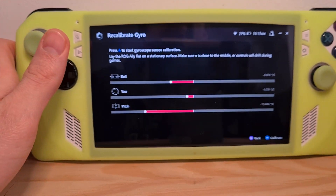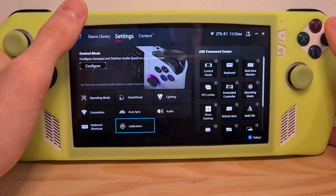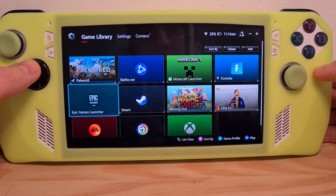But if you want to do this on a game-by-game basis, go back to the main menu of the Armory Crate on game library. In here you can calibrate the gyro on a game-by-game basis.